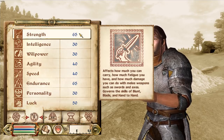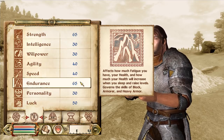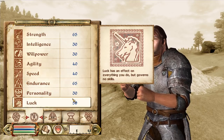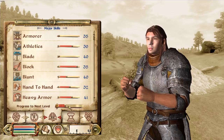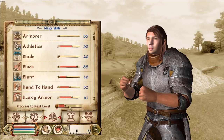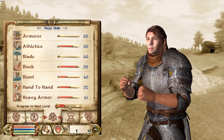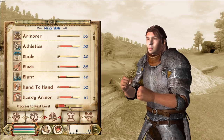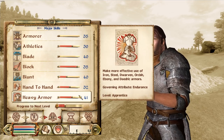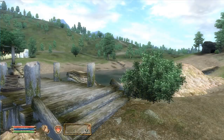When you level up, you'll notice there are numbers - plus threes, plus twos, and sometimes rarely plus fives. A lot of people don't understand what governs these numbers, and these numbers are what you want to key on for efficient leveling. You want to get three plus fives across the board - upgrade your strength plus five, agility plus five, endurance plus five all at once.